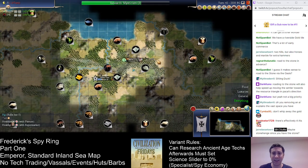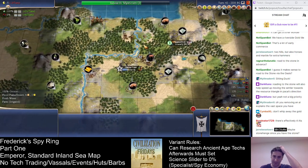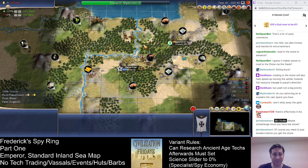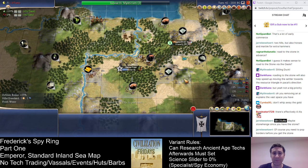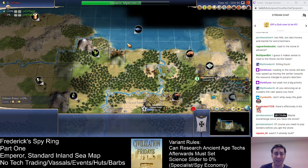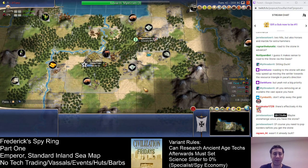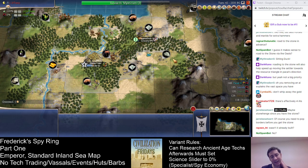Nice resources here, probably too far away to ever settle though. We need to turn off research for a turn. So we're hand-building this whether I planned on it or not, because we're not in the Slavery civic — something I will need to remedy. Some of the other AIs are popping into Slavery. Road this tile and then be in position to farm this right away, because that's this city's good resource. That forest chop will complete next turn.